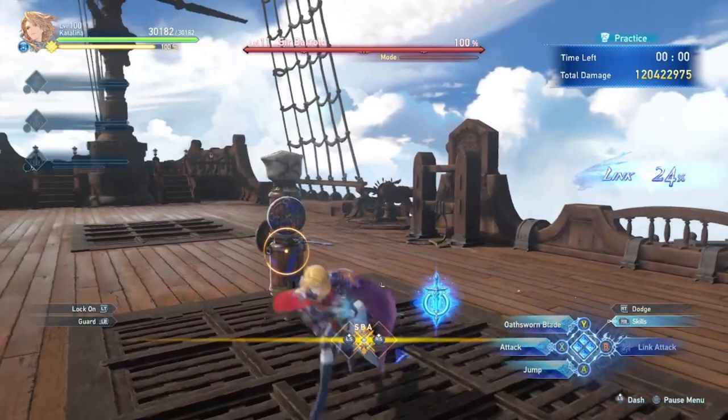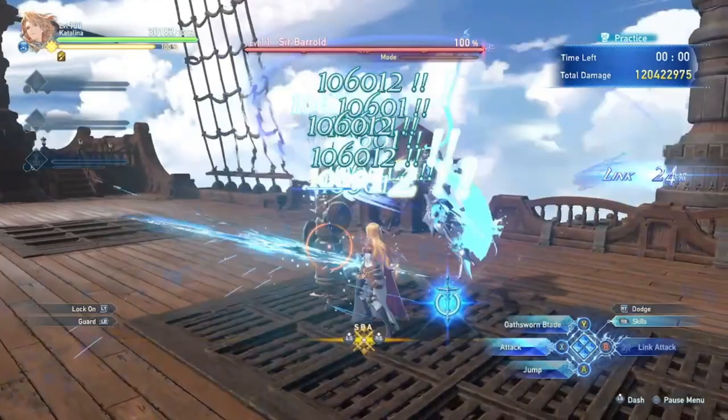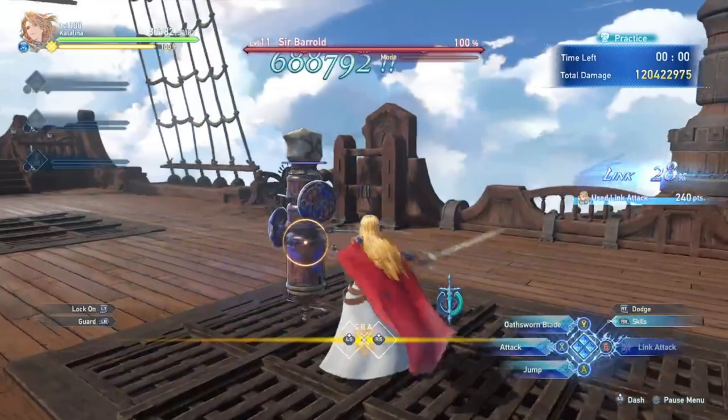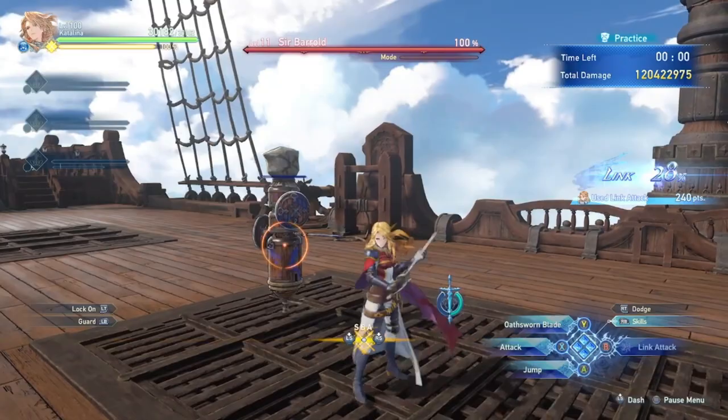So when you have the Ares gauge full, what are you really doing? You press X and then just mash Y. If you press X again, you'll lose Ares. So you could do Y-Y-Y-X and you'll lose them. Link Attack gives you the same amount of gauge as a Frozen Blade into a Y, and it also has the same sword block on the gauge.